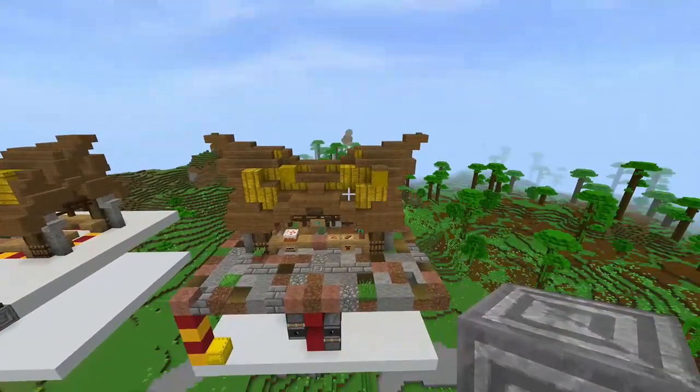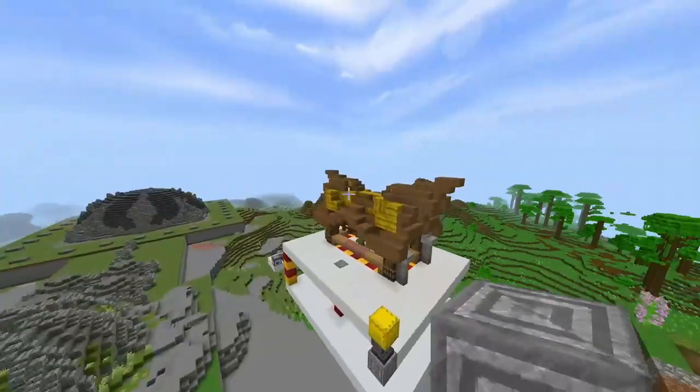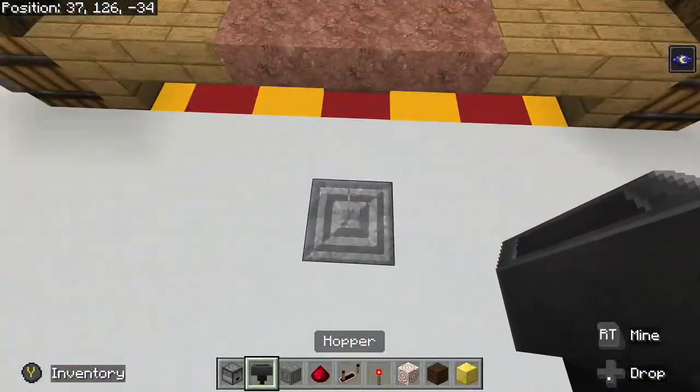What's up world, this is Cobia your host, and this is the medieval market stall part two — the redstone interface. This is what we ended with last time and we'll start from here.